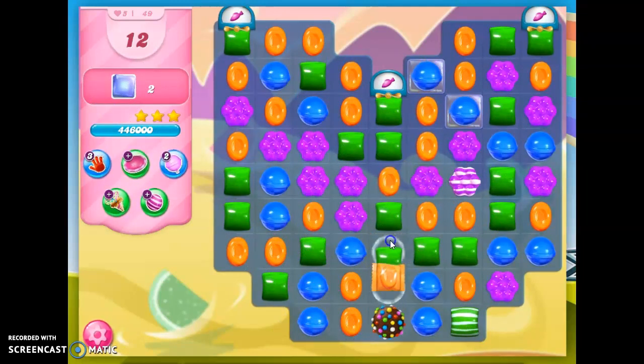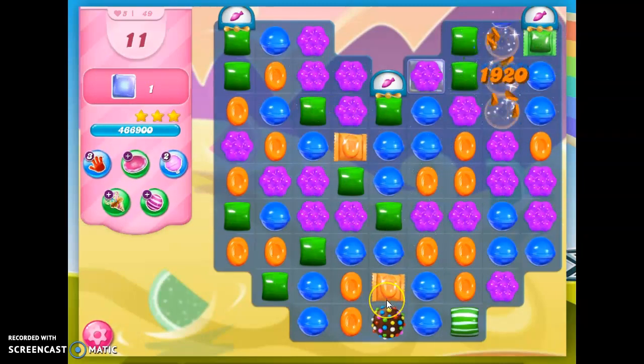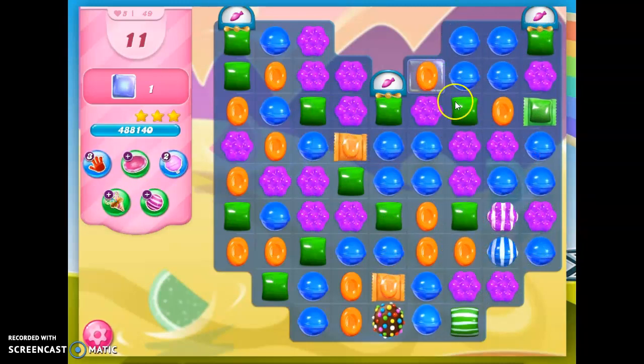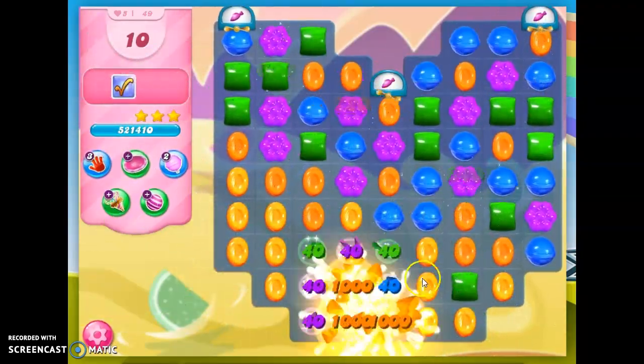And I do see if I do this, I get another opportunity for a wrapped color bomb combo. The problem is I don't have any orange. There's orange in that area, so I'm going to do that. And it got all the jelly.